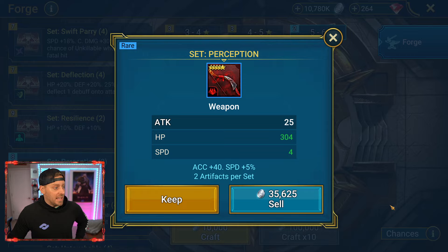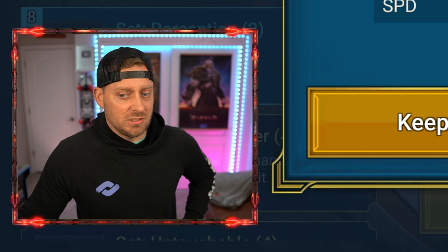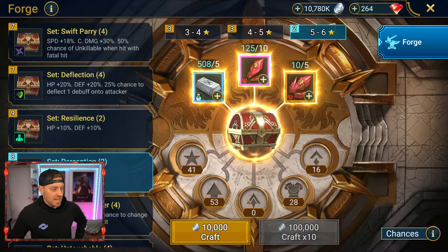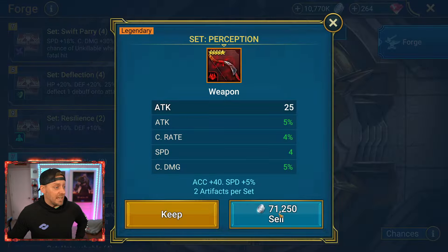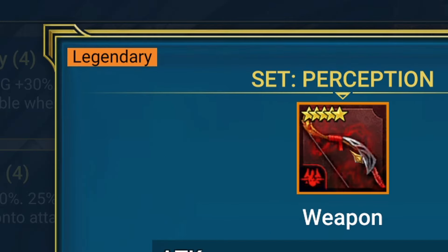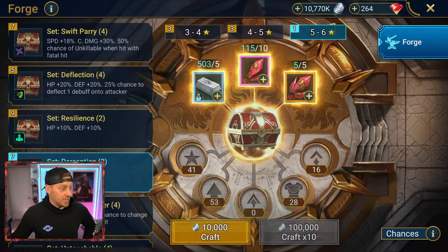I need a shield and I need a headpiece. We got set perception — this is a weapon. The shield counts as the weapon, so we'll keep it for now. Can we craft another one? I'm just going to craft a bunch of these and see what we can actually get. A legendary! Was the last one legendary too? We're going to keep that. The last one was not legendary — we're going to keep that bad boy.